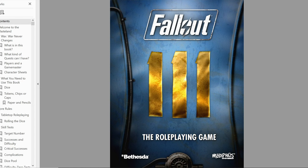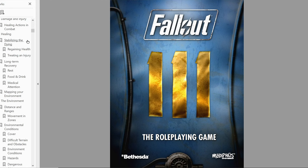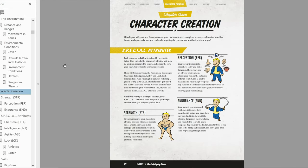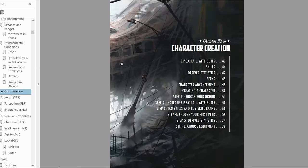Let's head on over to the character creation section, which is around page 40-something. By the way, all of the artwork on these chapter spreads is absolutely fantastic — I get so excited every time I look at it. Character creation is chapter three in the actual book. This is a fairly lengthy book — it's over 400 pages long — so you're getting a lot of content here.